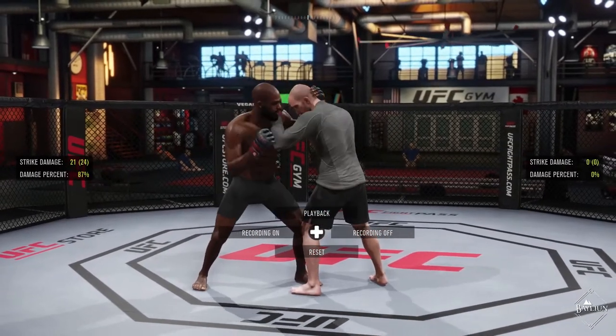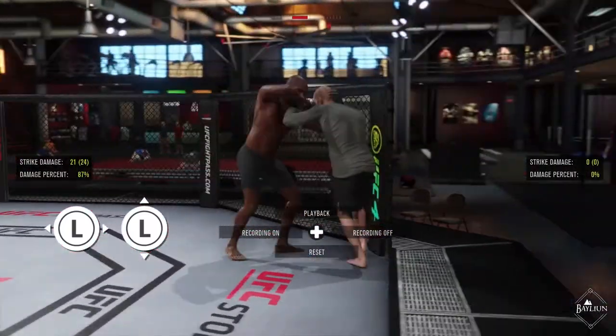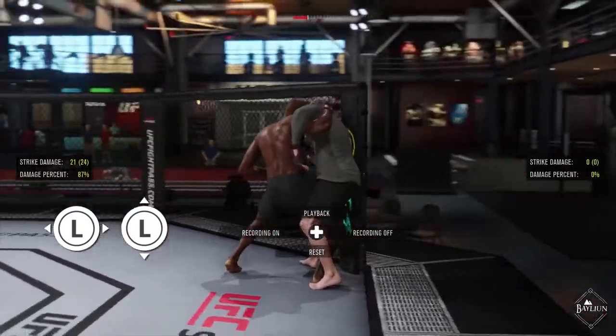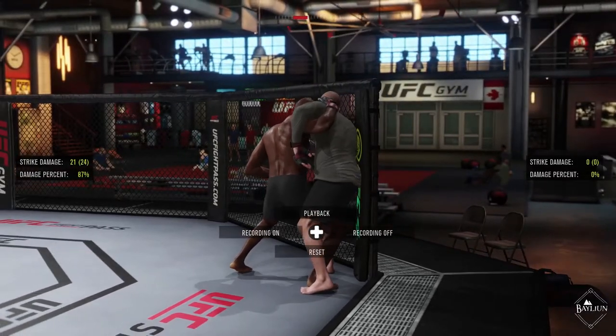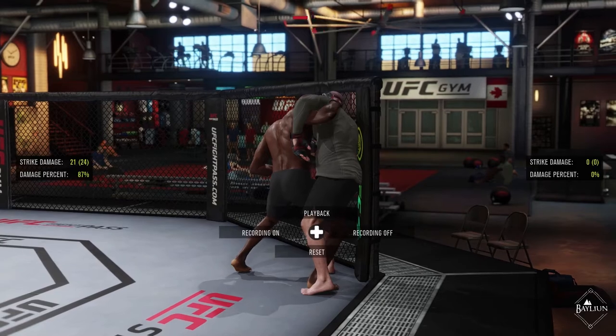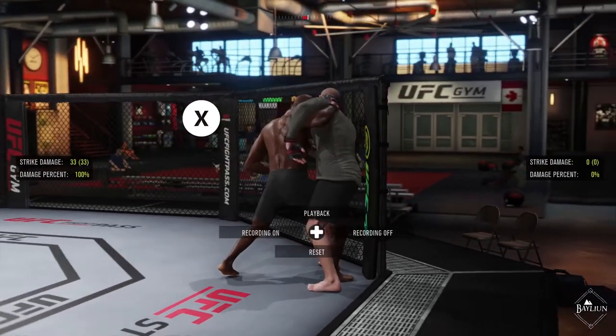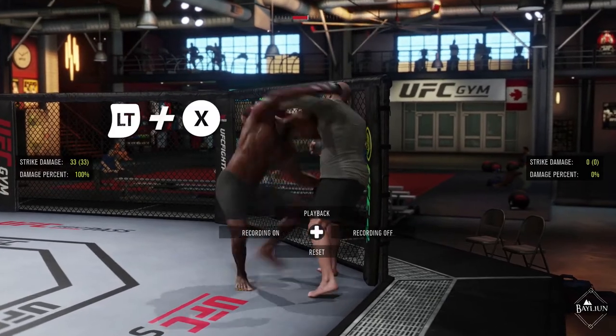You are now also able to move your opponent around the octagon by pushing the direction you want to take them with the left stick. If you press them up to the cage, you will immediately transition into the over-under position. From here, you're able to perform all of your moves that you are able to from the centre of the octagon. Take-down attempts will now also use the cage to lift your opponent.